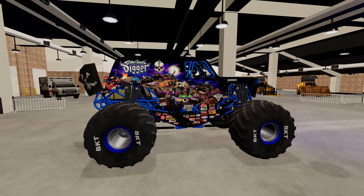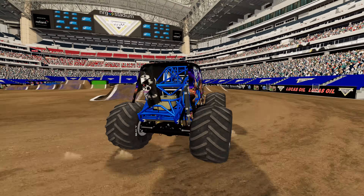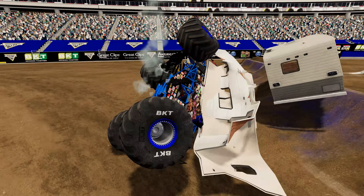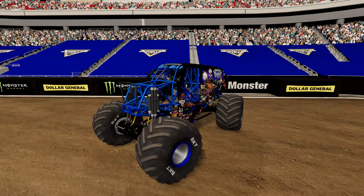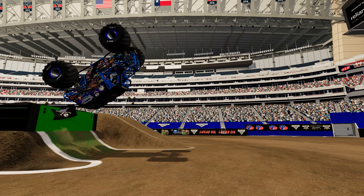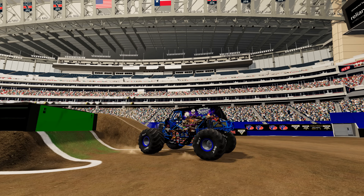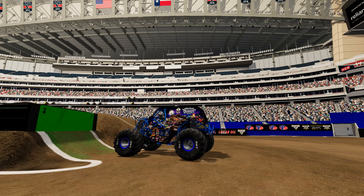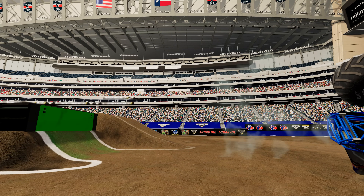Coming up next we've got Son of a Digger. He hits the mega block wall and smashes through it, gets some nice air. He rolls over trying to get through the crush campers, backs up — he's got some damage. Heading for the backflip box. That was a nice first backflip. Going for backflip number two and he lands it. He gets backflip number three. Let's see if he can tie it up with Monster Rutt Dalmatian. He lands backflip number four and he's going for the win — but he cannot land it.